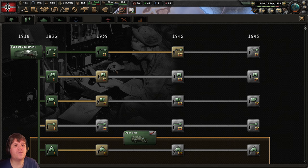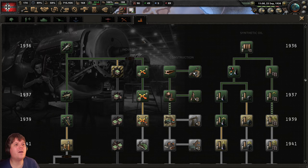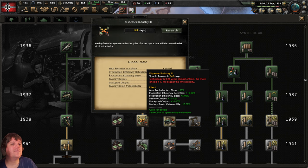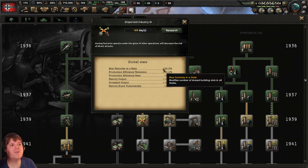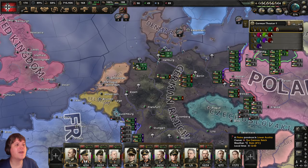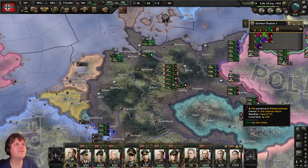Research slot — let's make sure we get this one going. Things are still ahead of time but we're catching up. Let's go for dispersed industry next. All the bonuses you've seen from the previous levels — things are stacking up quite nicely. Let's unpause and get to the end of September.